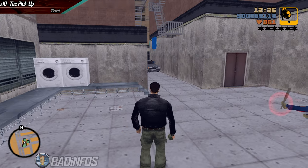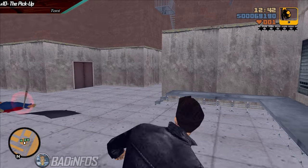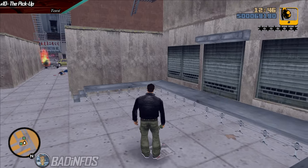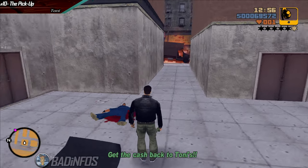Throw a grenade destroying one of your cars, along with two triads of course. Do the same exact thing for the other entrance. Lastly destroy the van, again using grenades. All you gotta do is find a car and complete the mission.